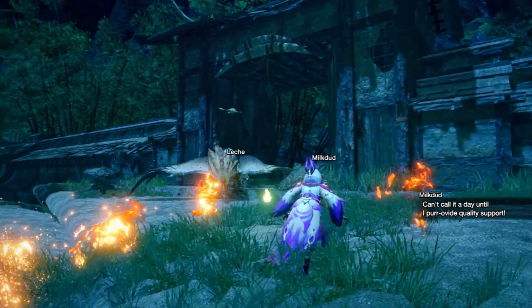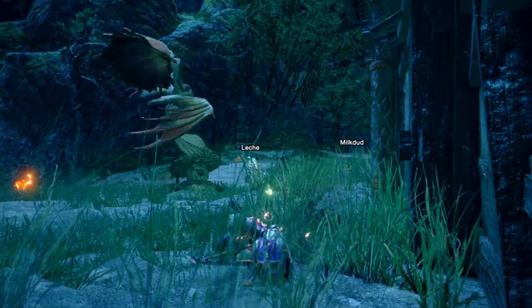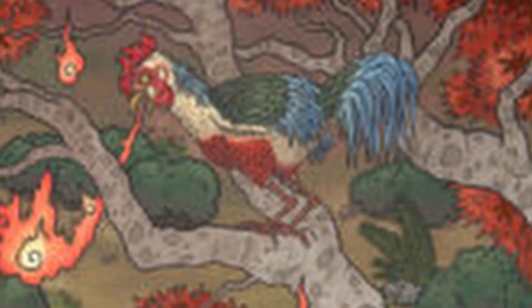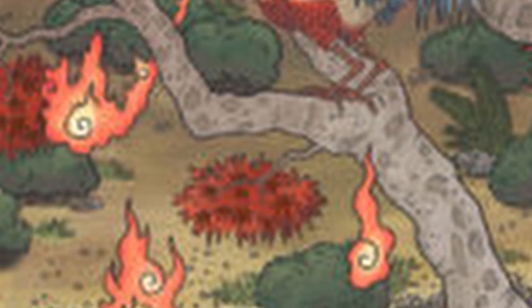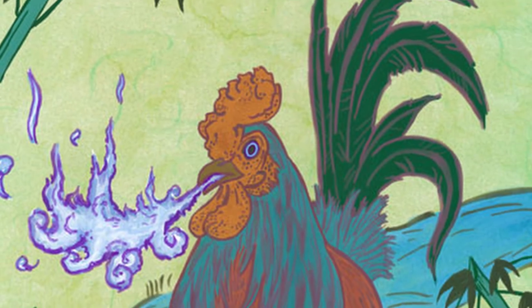There is another inspiration for the Ignossum, specifically where it gets its fiery traits from. The answer is the Basan. The Basan is basically a tall chicken that breathes fire. This could also be where the Ignossum gets its red crest from, serving to look like an eye, tongue, and chicken head dingle.